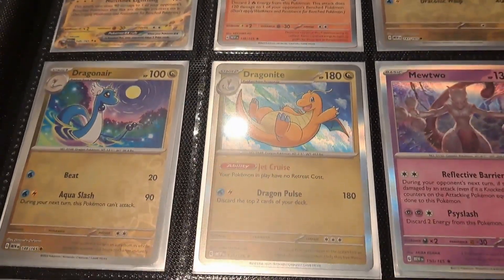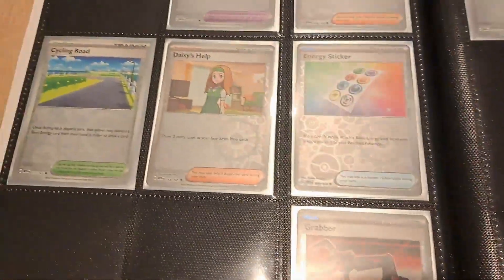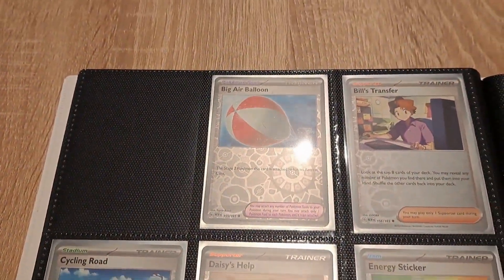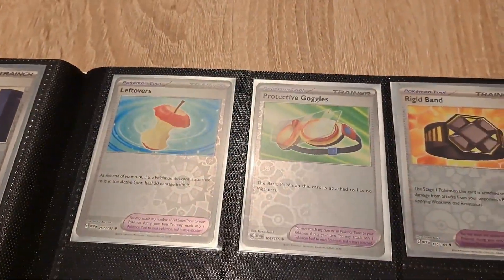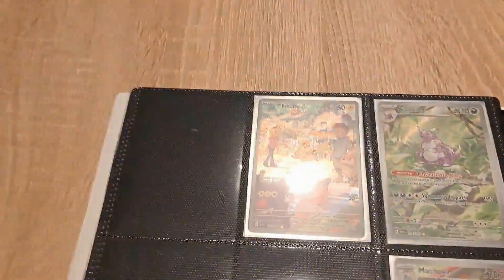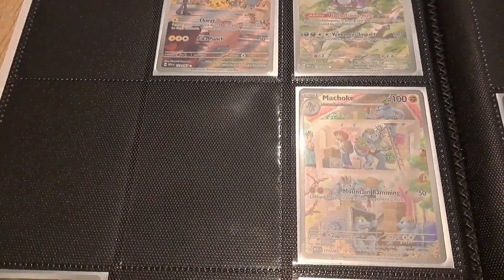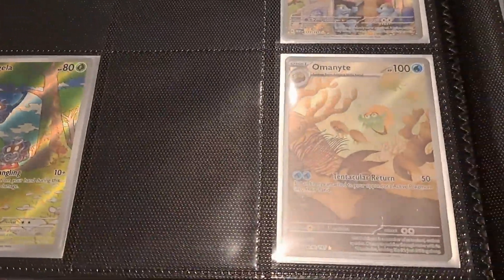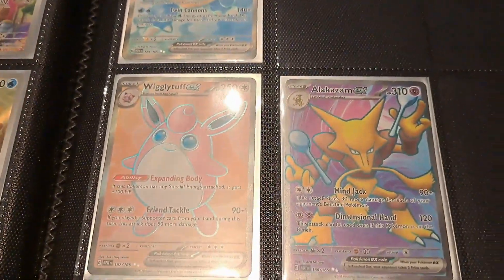We do have a lot of the reverse foils. The page with the white cards still needs a few — as you can see, a lot of empty spaces are coming up. On the special cards pages we have Pikachu and Nidoking, the Machoke, Tangela and Omanyte. On this side we are missing a lot, but we have Blastoise, Wigglytuff, and Alakazam.